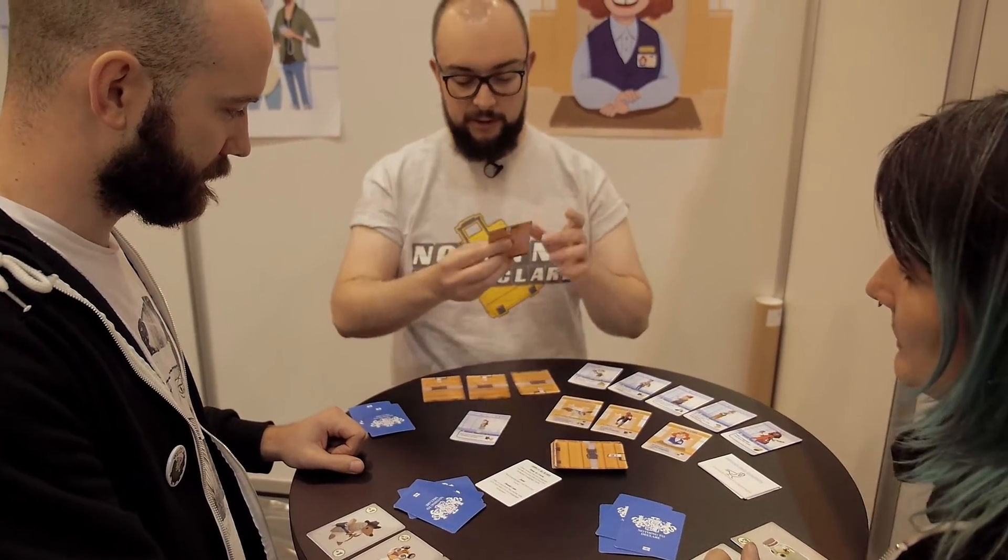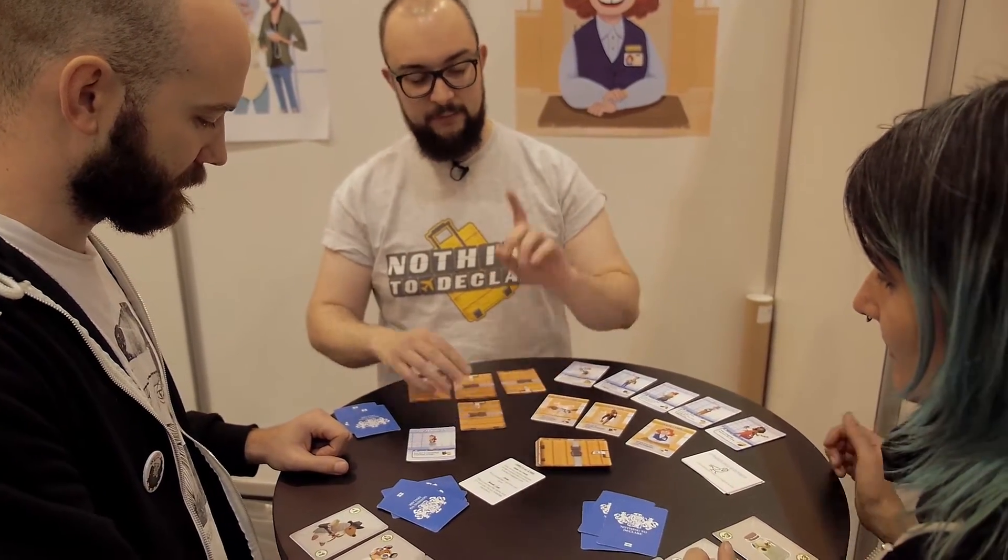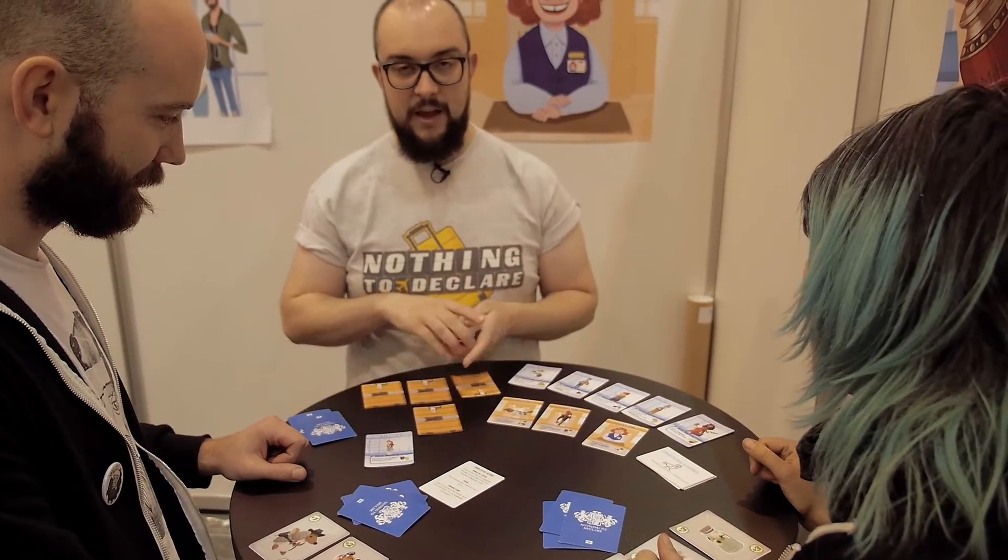Finally, you draw a card from the baggage deck. You get to draw it, look at it, and add it to your baggage. However, hidden in the baggage there are inspection cards, and these all do a bad thing that affects everyone.